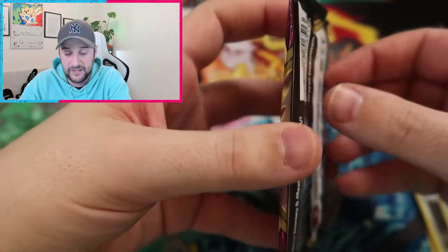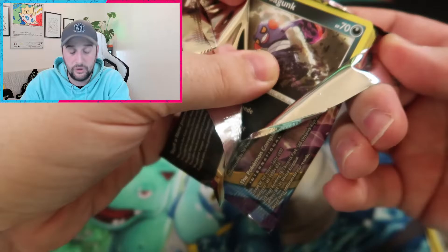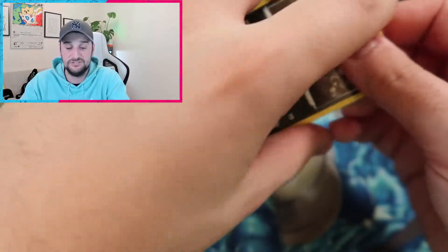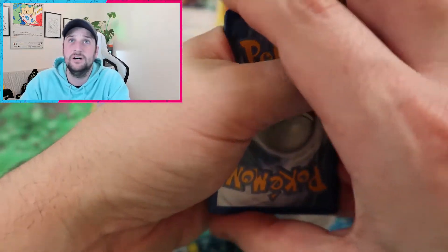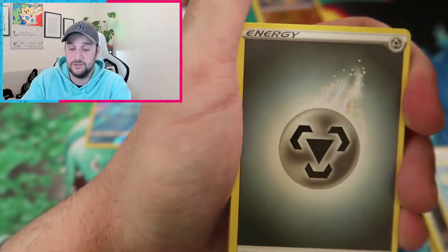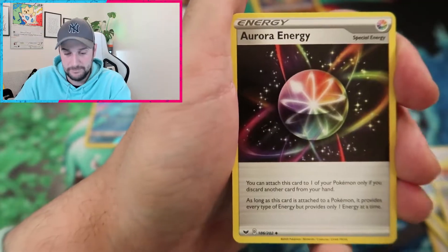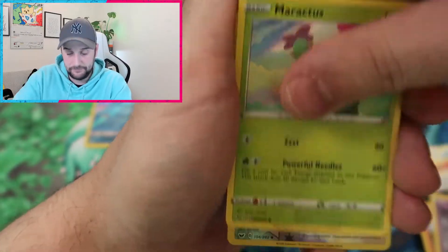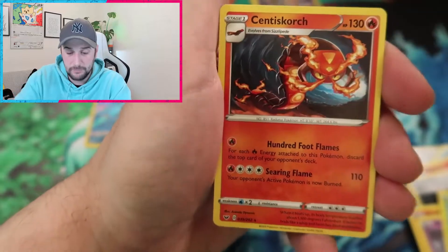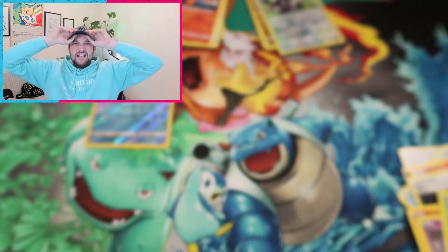We are on to our last Sword and Shield pack, which I'm a little bit upset about because we don't have a V card. We do have Toxtricity but that's not really good enough. Come on — give us a V card, or a full art trainer card. We have a Lombre, Aurora Energy, Cramorant, Galarian Meowth, Scorbunny, Sinistea, Maractus Double Wall, Reverse Holo. And to finish up we get a Cinderace. I can't believe we've gone through eight packs without a V card. Incredible.